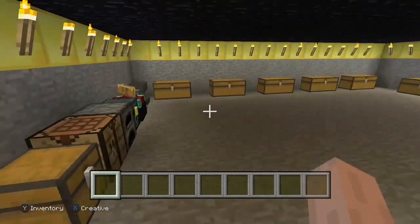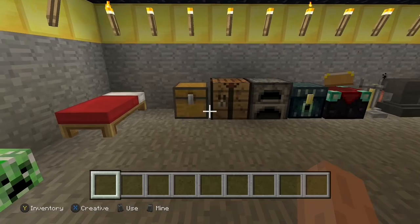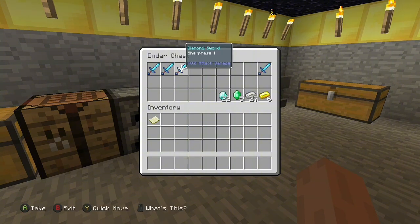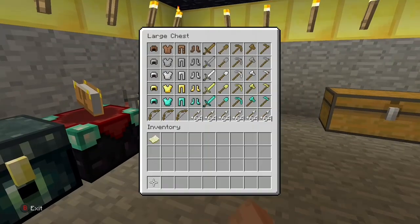This is my very first Minecraft house. Not very much, but I love to have stone on the bottom, and then gold blocks, and then obsidian above. But as we all know, it is very hard to get gold blocks and obsidian.